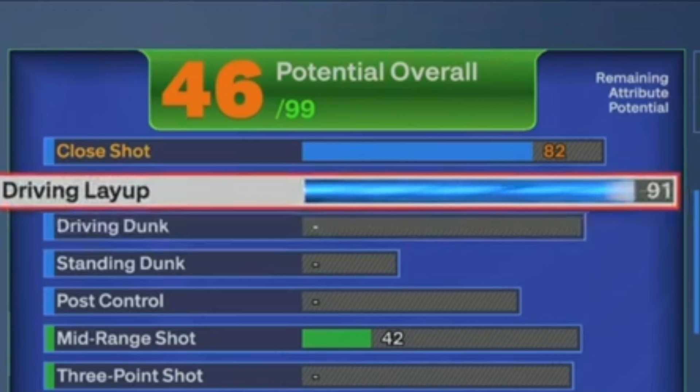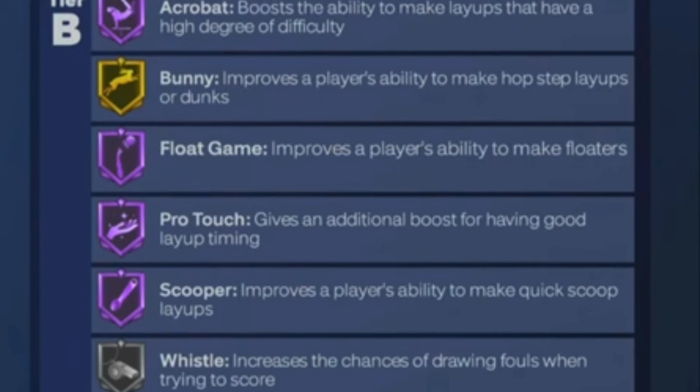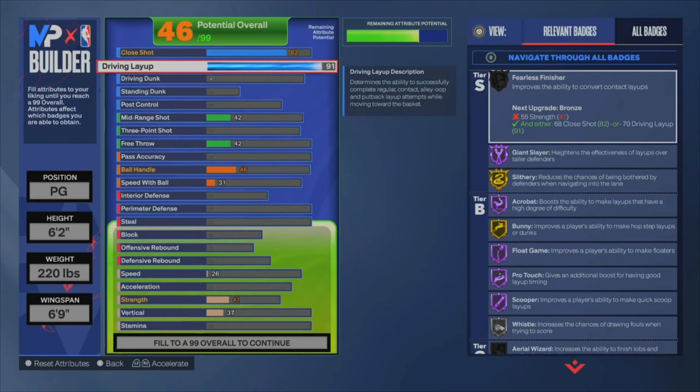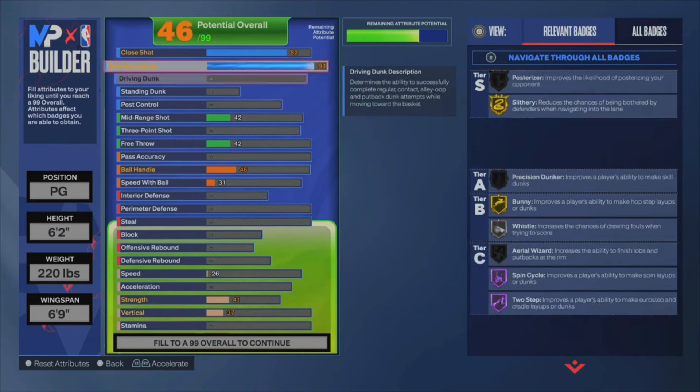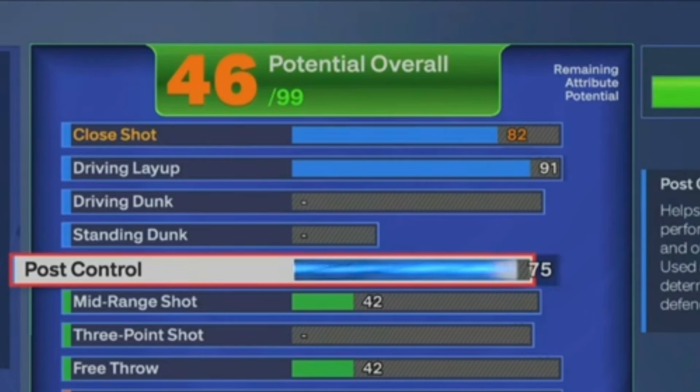With a 91 driving layup, you can get a lot of layup badges. As y'all see on the right-hand side, you get Bunny, Float Game — Float Game is perfect for this build — Acrobat, and Giant Slayer. He's not like a Kyrie Irving finesse guy, but when he's running to the rim, he's laying that ball up with ease no matter how big you are. For Post Control, we're gonna go ahead and put that at a 75. His post game is very underrated — if he's in the post and the shot clock's running down, he's fading and that's going in. With Post Control you get Post Fade Phenom, Post Spin Technician — badges that'll really help your post game out a lot.